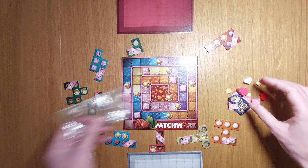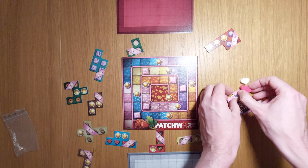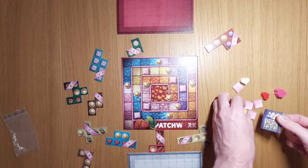Everybody is going to start with five buttons, or in this case praline chits. I've given five to one player as a single five-token, and five individual ones to the other — just to demonstrate currencies and so forth.